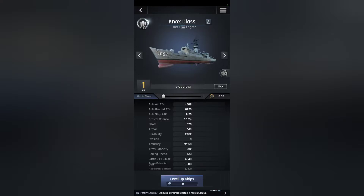The Nox class at level 1 is terrible. We're talking a durability of 2,400 — and that's because I have over a thousand boosts applied to it — so it's normally about a thousand stock with a low-level character. The Nox class doesn't get used very much.